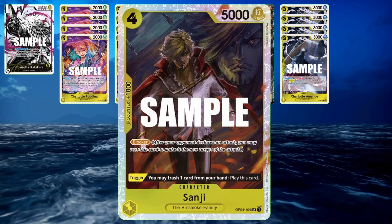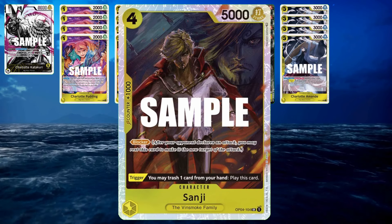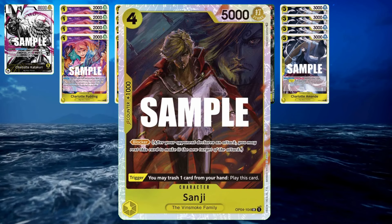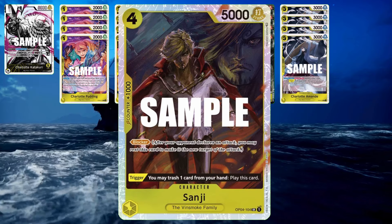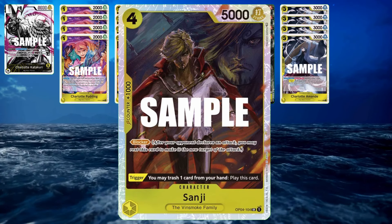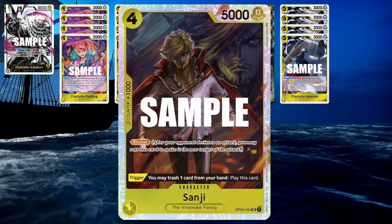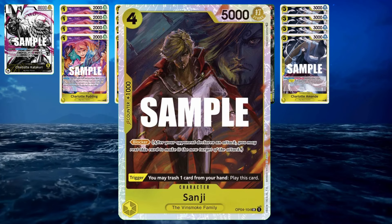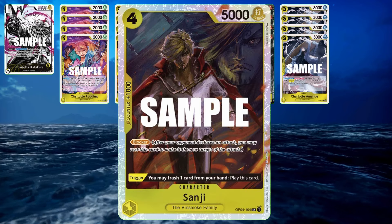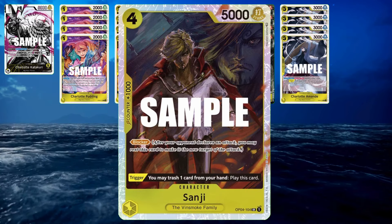Sanji is also a trigger card where you discard a card from your hand if you get him off life, and you can play him to your field. He's a little better than Brulee because he has 5k power, but with Brulee you don't have to discard a card from your hand. He seems to come in clutch a lot because he gives you swinging power on your next turn. Otherwise just use him as a blocker if you need to — really good card toward the end of the game.